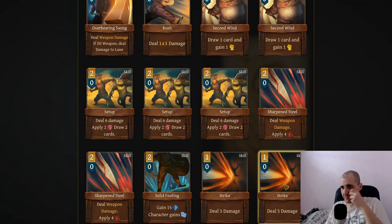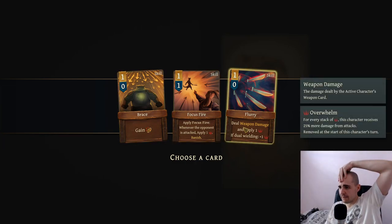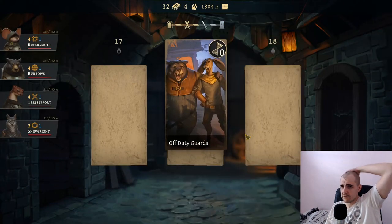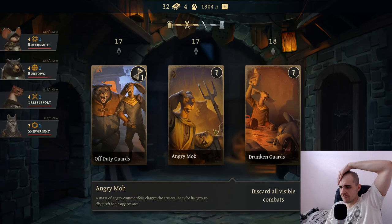I think I'm just going to transform one of the strikes. Gain anticipation - I don't like that. We can do flurry - deal weapon damage, apply one overarm, if you're building two overarms, okay that's kind of good. I think flurry is going to work. Let's go with flurry. So the weaselies are pretty good in the event. Angry mob. Drunken guards. We got money.